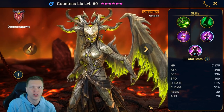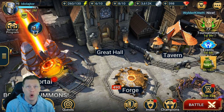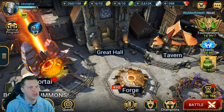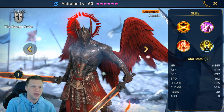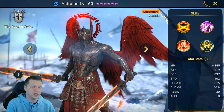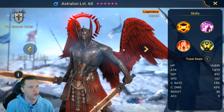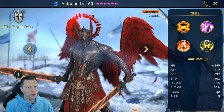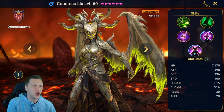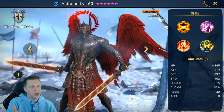Huge shout out to Idolator for letting me use the account — I'm not able to get both of these champions on my account, so this was a huge help to loan me the account for a few hours to do some testing and get footage. Before we dive into the full kit and stat analysis, Raid always does a great job with aesthetics, but Astralon and Countess Lixis are just incredible. They both have wings and fly in together onto the battlefield and land at the same time — super cool.